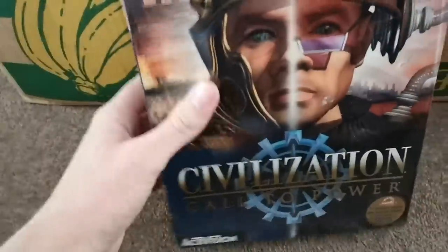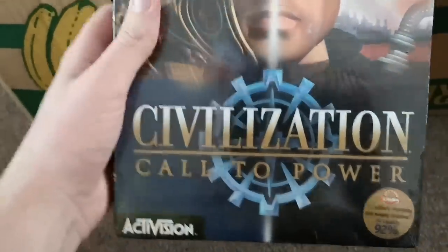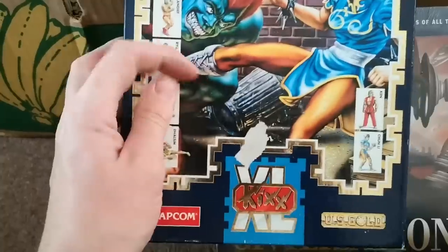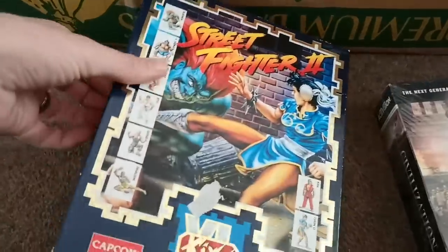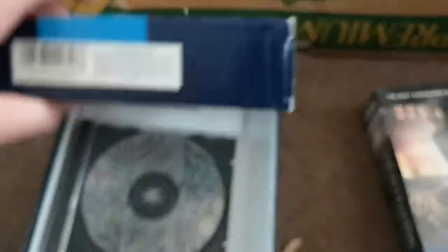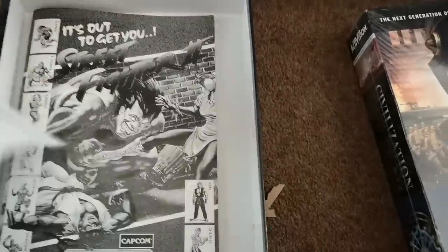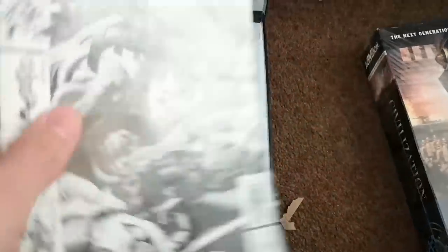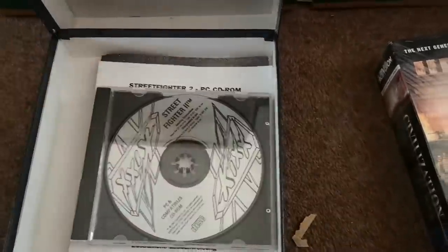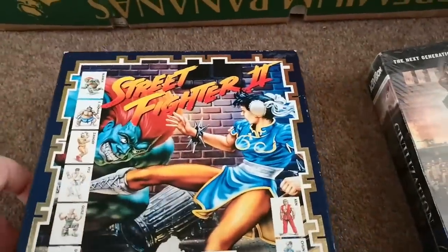Number 21 is a sealed copy of Civilization: Call to Power. This I've already put online, along with Street Fighter 2, which looks absolutely amazing. It's such a shame about the damage just there, but it comes absolutely complete. Let me show you — there's the CD-ROM and look at that manual. It's a shame it's not in colour because that would look amazing.